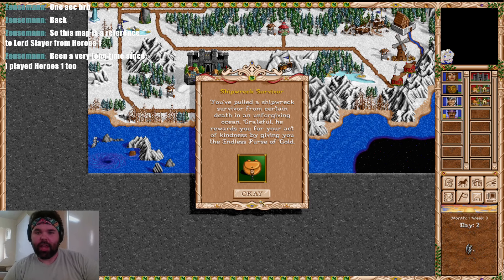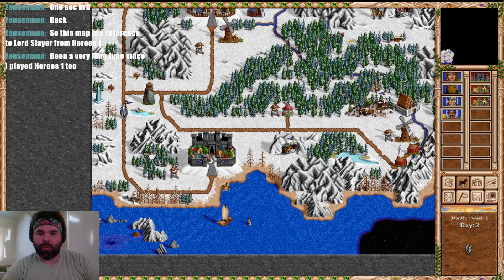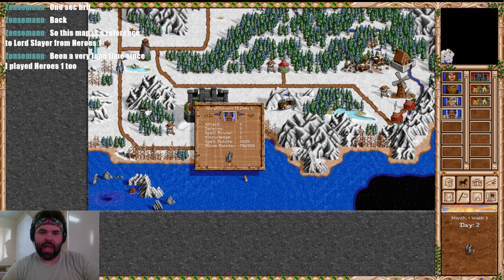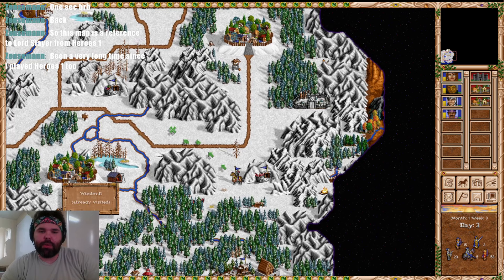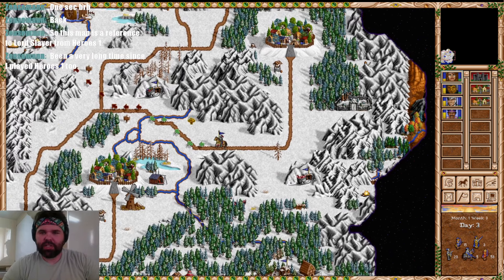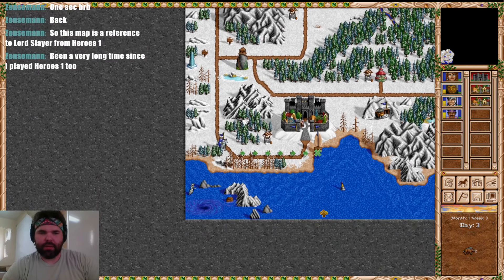A shipwreck survivor has an endless purse of gold — worth waiting around for. It's going to cost basically a day but I want Wilfrey to pick that up. I don't care if Rathmont is risky — that's his job. He's going to be the riskiest character you've ever seen. Let's have Wilfrey go pick up that artifact.